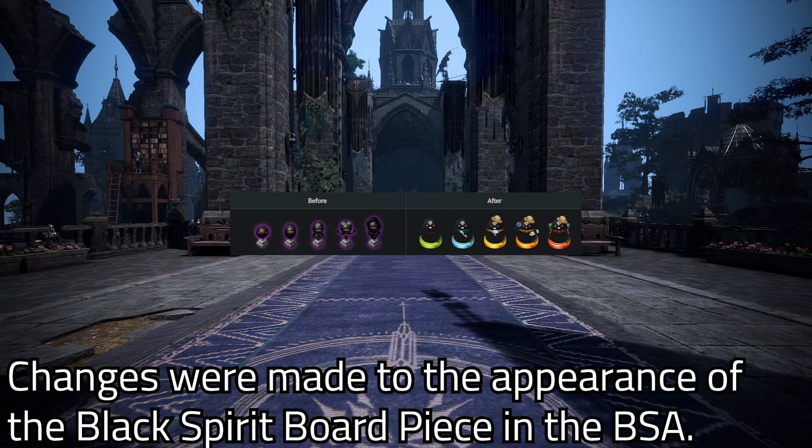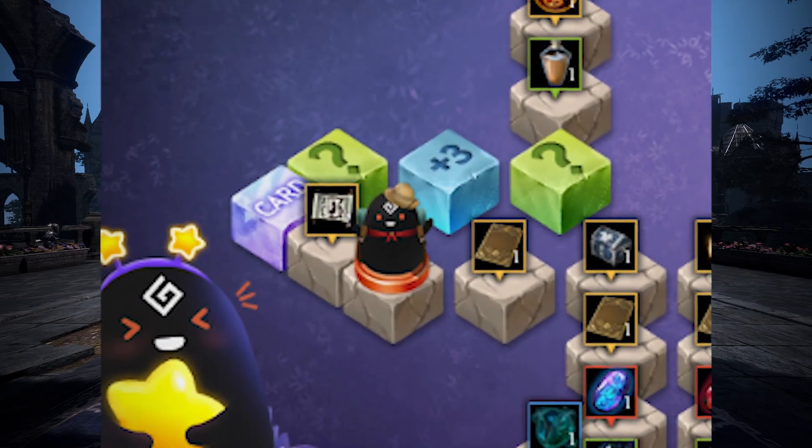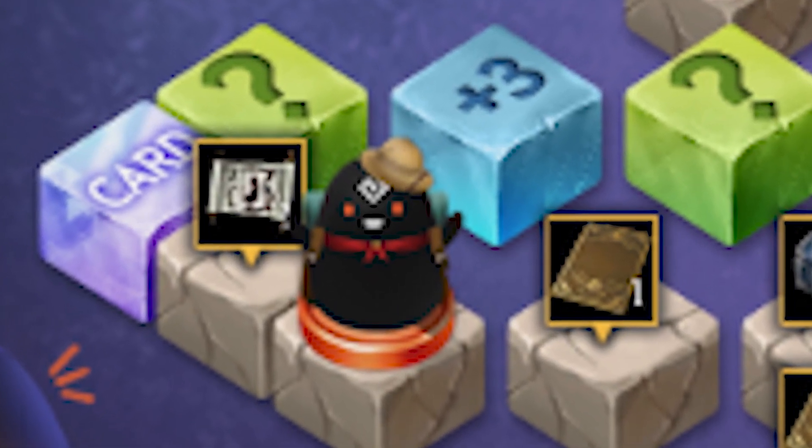Changes were made to the appearance of the black spirit board piece in the BSA. Look at this chonky boy — look how he sits there, so chonky. Look at the man's hat.